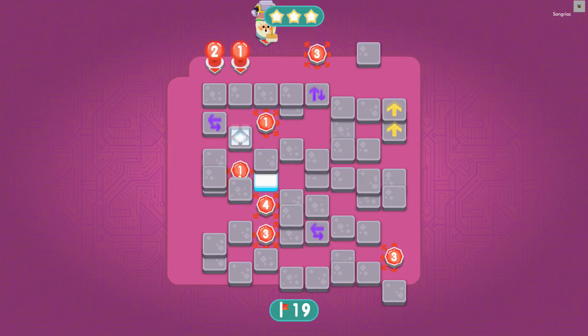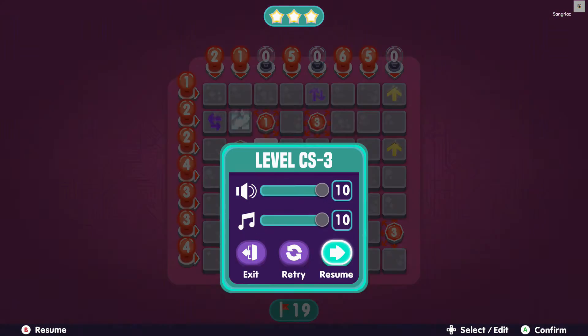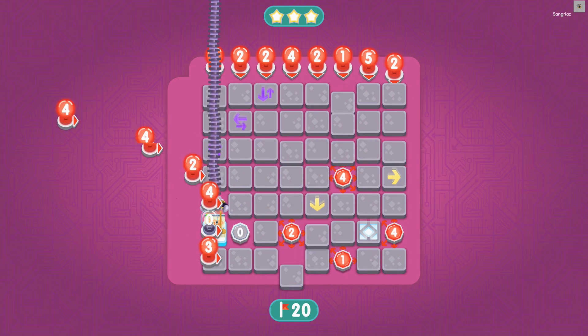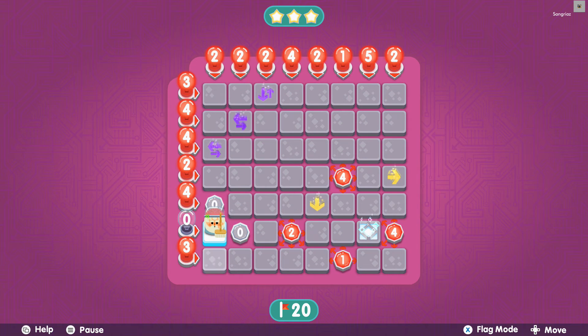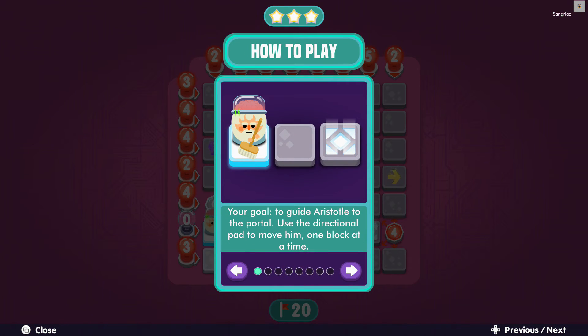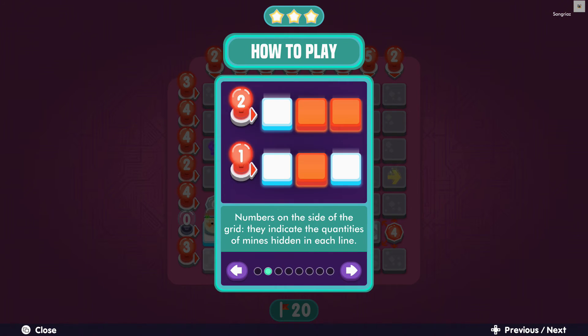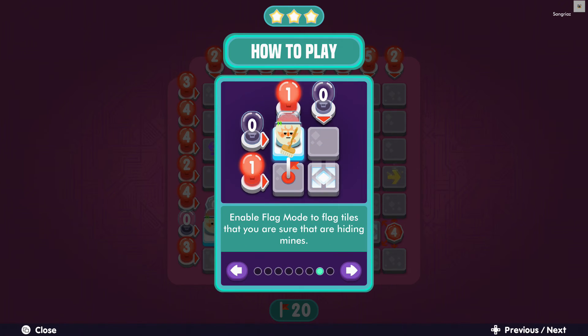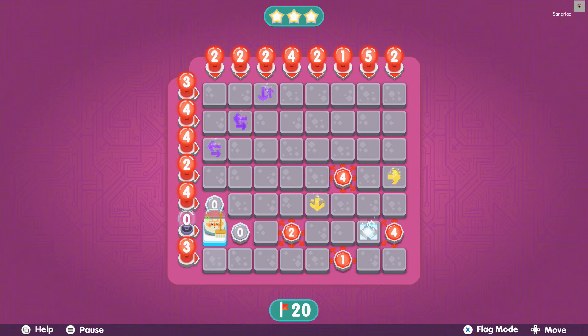Everything is randomized — if you retry, the layout changes, so you can't get a solution and just finish the level. There is a help section: press the View button to read the tutorial. Reading this gives you an achievement, so even if you already know how to play, it's worth doing. Let's look at the achievements and then finish this off.